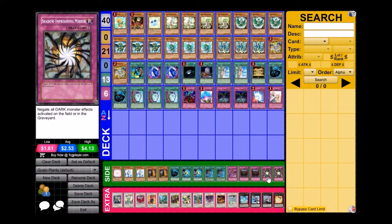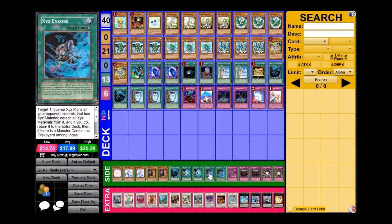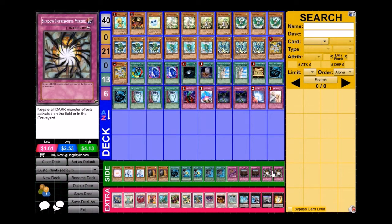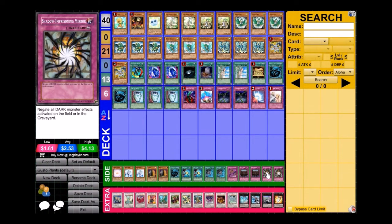Those three cards really shut down this deck — Ophion and Crimson Blader, maybe not so much, but definitely Archlord Kristya. To deal with them I have two Soul Takers, two XYZ Encores for the Ophion/Evilswarm matchup, Shadow-Imprisoning Mirrors, and Consecrated Light. This deck is really heavily hated on by Ophion. Inzectors are also a problem — when they constantly start popping stuff it prevents my effects from going off, which is why Shadow-Imprisoning Mirror is a really good side card.